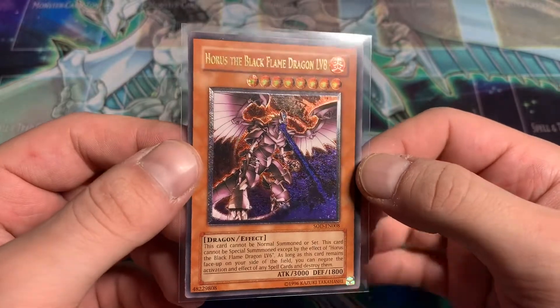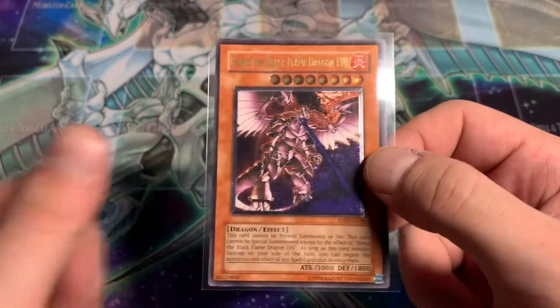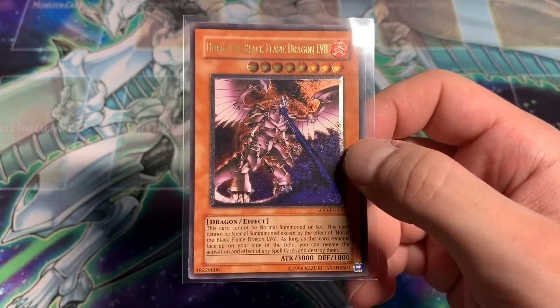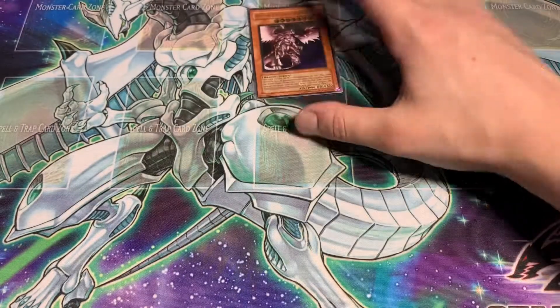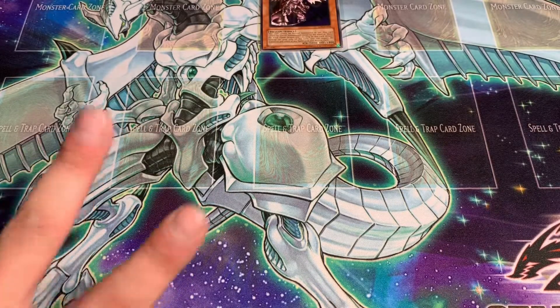There we have it for this epic mail day. Thank you everybody - my couple of Canadian sellers and as well as Jobber. Very awesome to get mail from the man himself. There's Horus the Black Flame Dragon. I hope you all enjoyed. Smash that like button, comment, and subscribe for daily Yu-Gi-Oh! content. Peace!